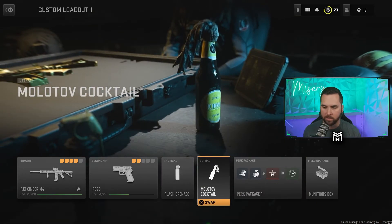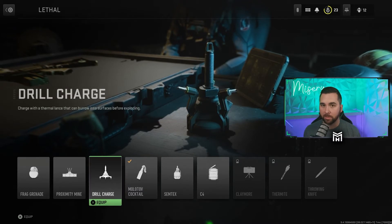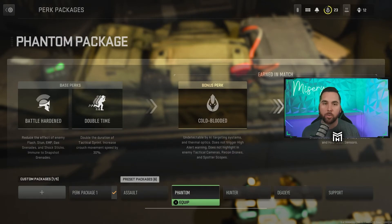For equipment I run flash bang, and a molotov or a drill charge — the drill charge is great for flushing people out of buildings if you're about to get pushed in Invasion. For the perk package, use the Phantom one, especially early game. It gives you Battle Hardened to reduce flash and stun effectiveness, Double Time so you run faster and increase your tac sprint, Cold-Blooded so you're undetected by AI targeting systems, and Ghost as the ultimate perk — which is covered by my screen but is the most important one.